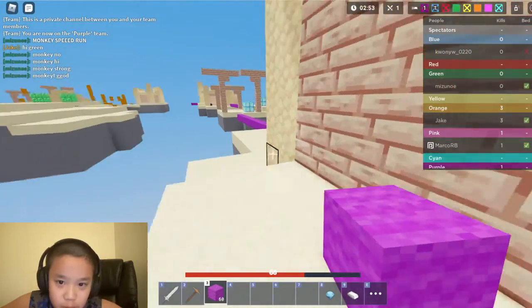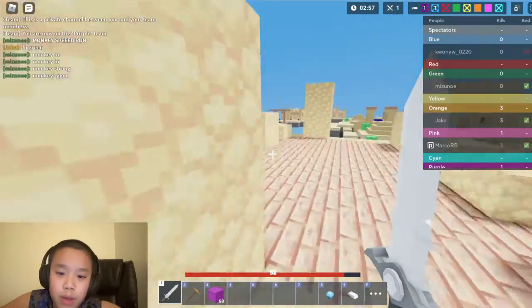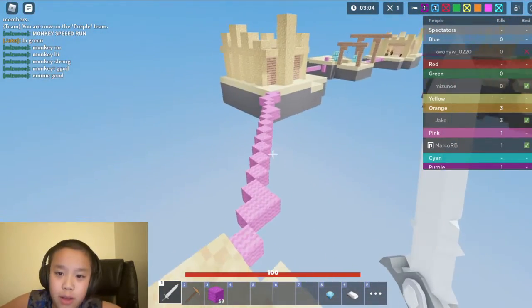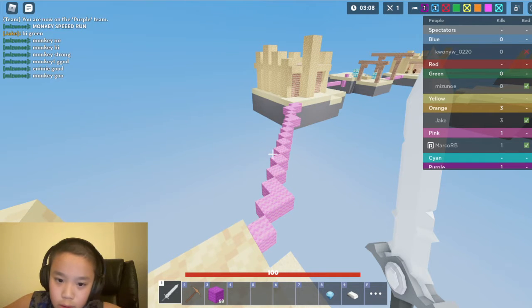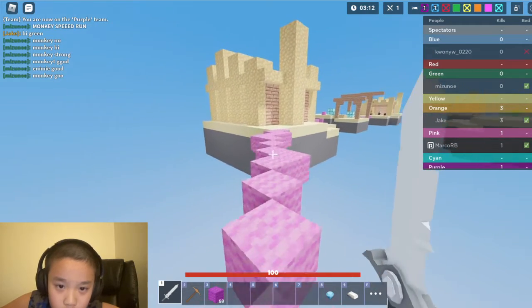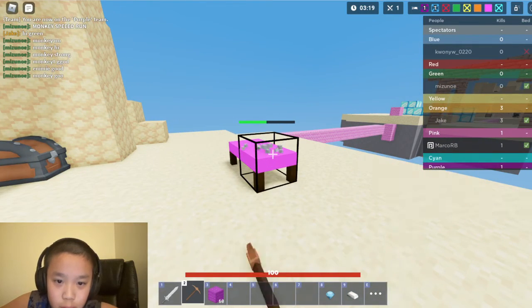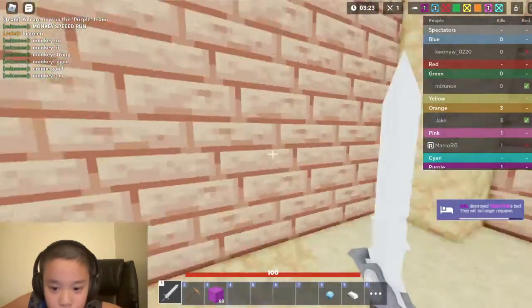I'm only on 68 HP which is not the greatest. Pink went around killing beds — I saw them take out the red bed before. You guys can watch back to see if they did, because it showed in the tags on the right. Now let's head out. Is Pink's base even here? Wait, it is! Well, that's the easiest bed I've ever gotten. Thank you very much, Pink.